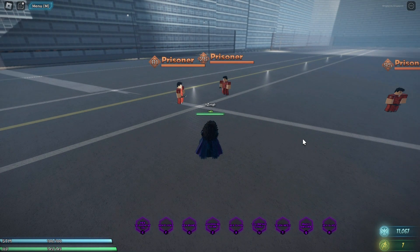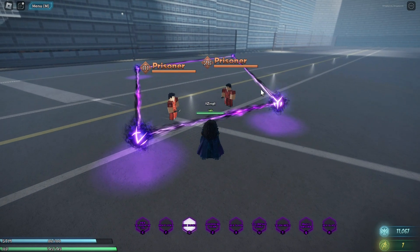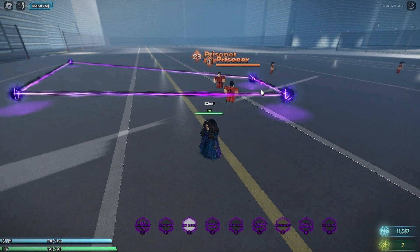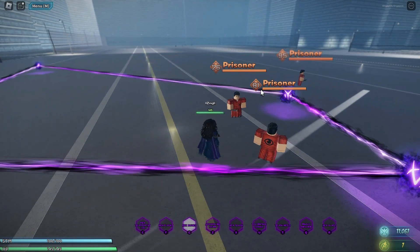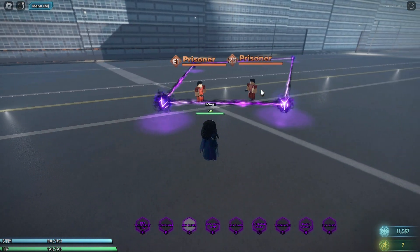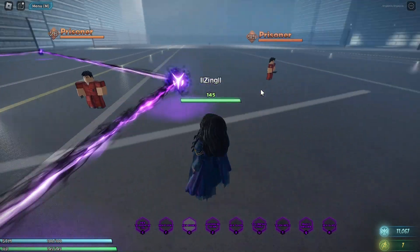Her next ability is Hex Runes — if you hold G, your runes will pop up and you click your cursor to form a box. While these runes are up, the people inside cannot use their power moves. They can use all of their other moves except power moves, because it only takes away their damage.